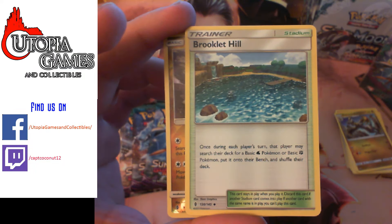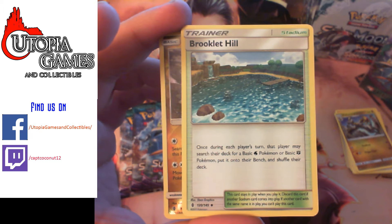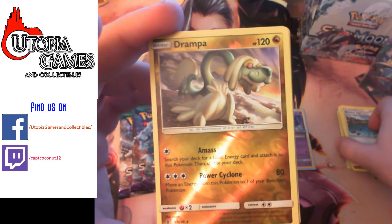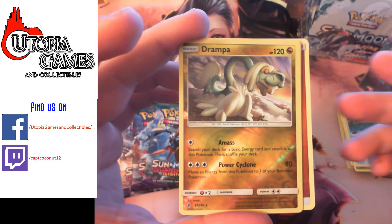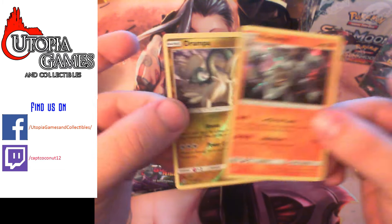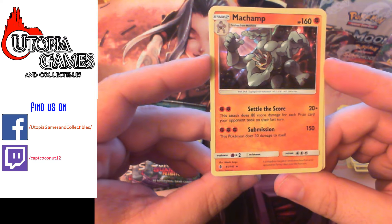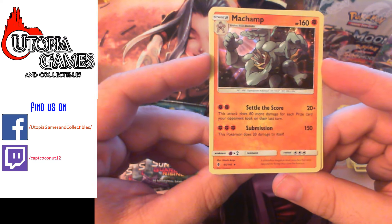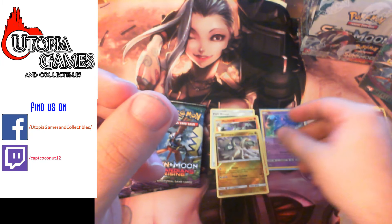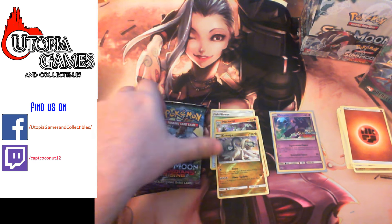Brooklet Hill — very good card for Waterbox. I'm not sure which stadium's going to be better to play, but this one is super cool. Once during each player's turn, that player may search their deck for a basic Water or basic Fighting Pokemon, put it on their bench, and then shuffle their deck. It's definitely just going to help the Waterbox deck speed up if it needs to. Looks like it's just a double foil pack. And we got the Machamp. For two fighting — 20 damage, does 80 more damage for each prize card your opponent took on their last turn. Probably not going to be a playable card, but at least it was a double foil pack. That white code card got me a little excited.